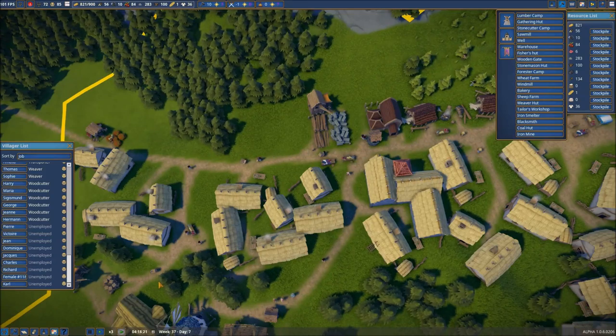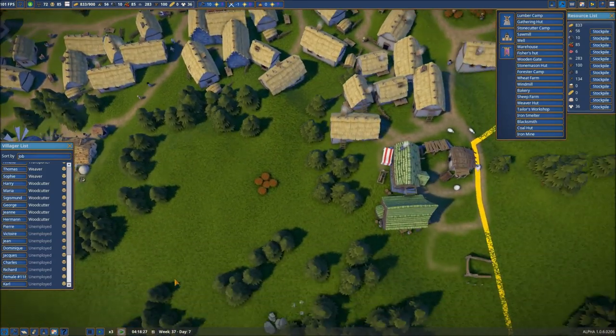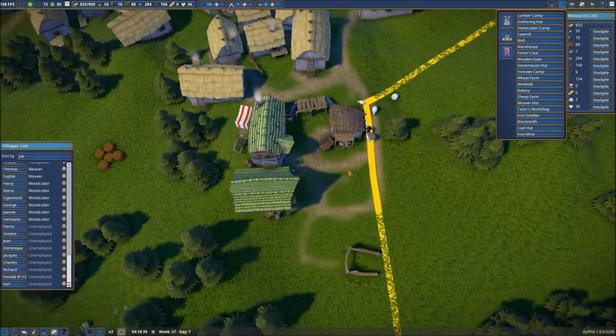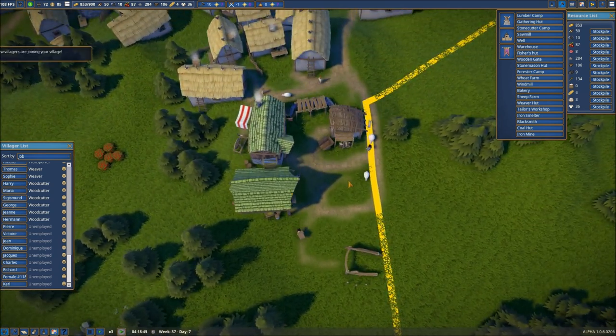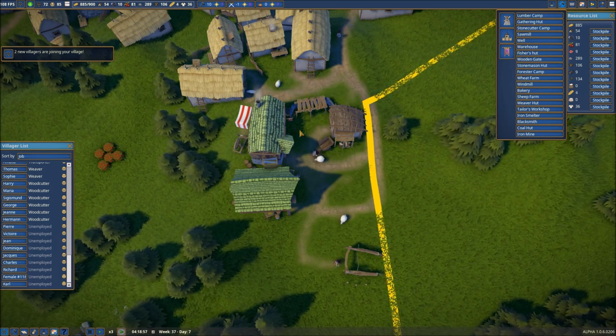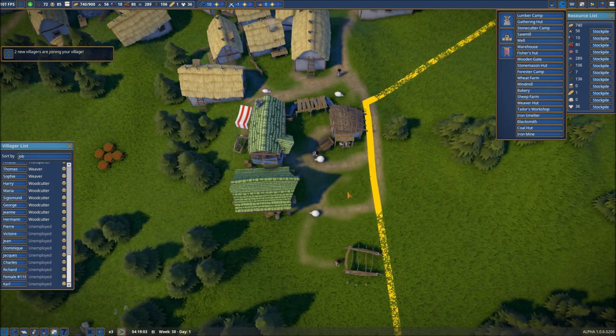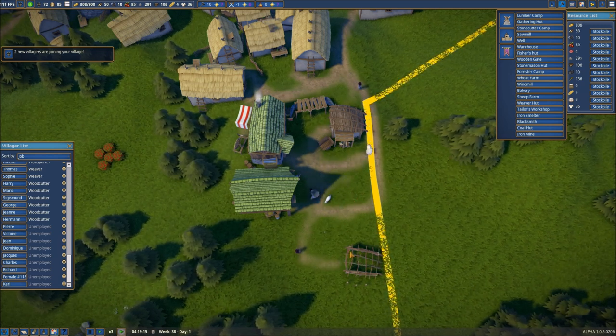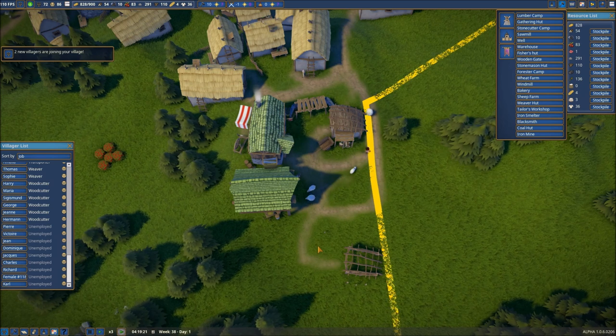Welcome back everyone to our gameplay series of Foundation. Where we left off, we were having a little bit of an issue because of my placement of the sheep farms. I had forgotten about this little extension coming out quite so far, and things weren't happening the way I wanted them to. So I decided to get rid of this particular sheep farm and move it down just a little bit.